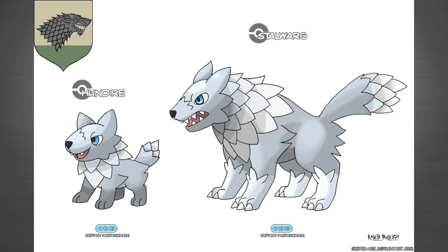The third Pokémon we're going to be looking at is based off House Stark. Right here we have two wolf Pokémon and they resemble Jon Snow's direwolf, Ghost. The first evolution is called Hun Dire — very similar to Direwolf — and the second one is called Starwark. They are both ice types, which is really fitting for House Stark. Wouldn't you guys like to see these Pokémon in a Pokémon game? Let me know what you think.